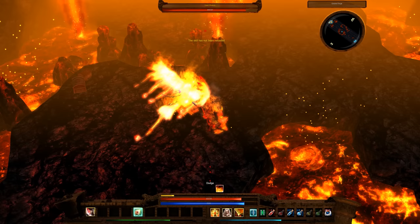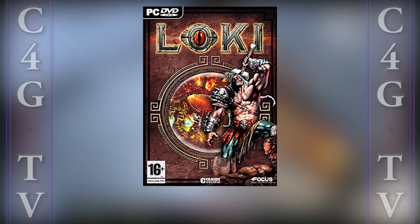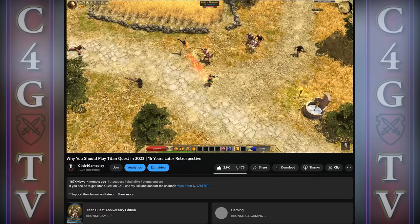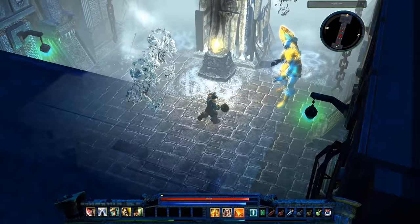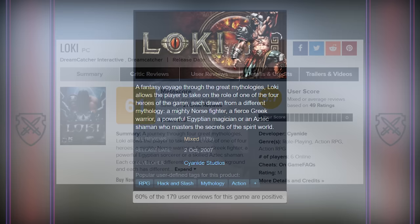Loki is a Diablo-like action RPG that came out in 2007 for Microsoft Windows. Around the same time, I was playing Titan Quest a lot, another Diablo-like action RPG from 2006. When I got bored of Titan Quest, I eventually started looking for a similar game. I can't exactly remember how I discovered Loki, and I don't know a single person who heard about this game. The reception was really average — it scored 61 from critics and 5.7 from users on Metacritic, and it has mixed reviews on Steam.